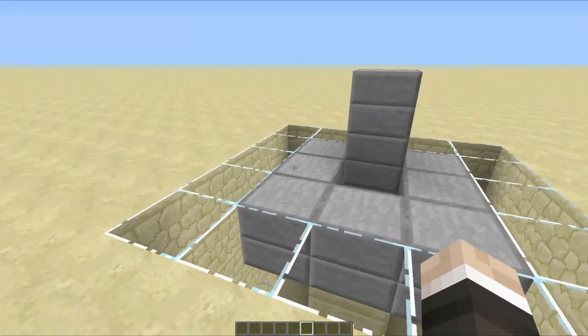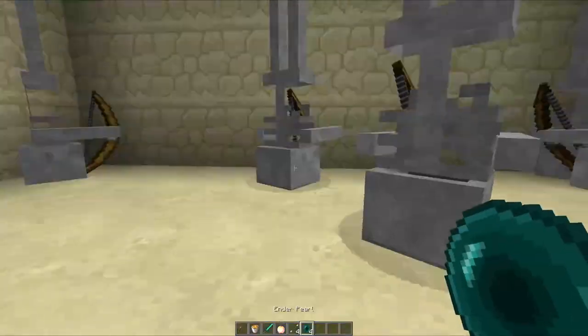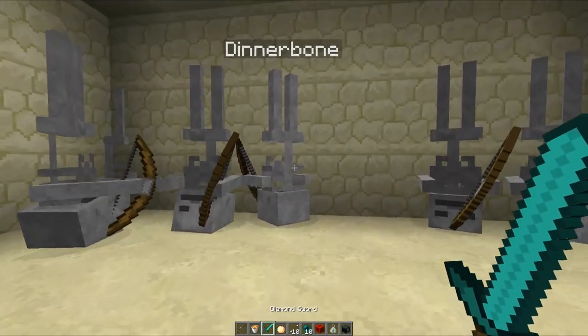I've set up a couple of nasties down below, so let's just hop into the tube and we should be ready for action. There we go — we've got our armour on, we've got our swords and all the other bits and bobs.